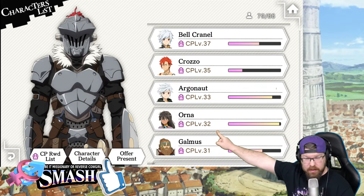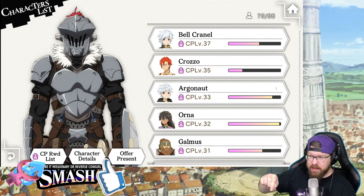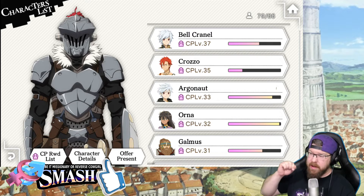Every time you unlock a unit and get them up to level 60, you get 10 Iris. I got a ton of Iris out of here. If you actually manage to get them up to level 30, each unit you unlock up to level 30 you almost get an entire multi summon — 400 Iris worth, pretty close to it at least. This is absolutely awesome. Do not miss out on this.